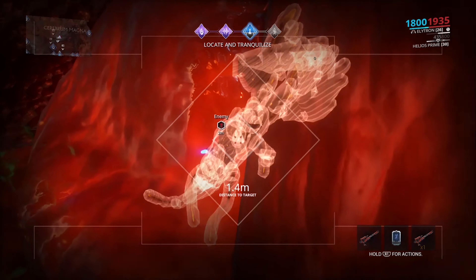Hop into your favorite sneaky frame and head into Deimos. Go straight to this spot I'm marking on my map and you'll find an Avakia hunt — Avakia, whatever.